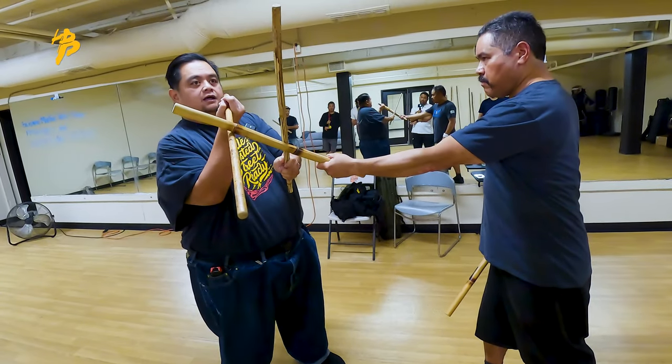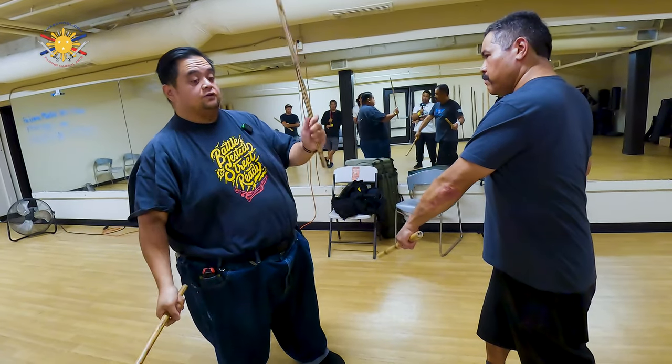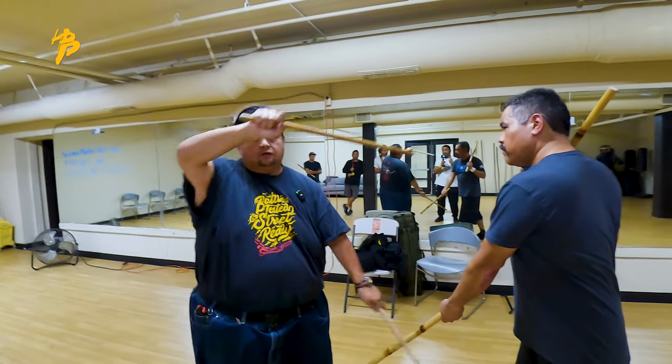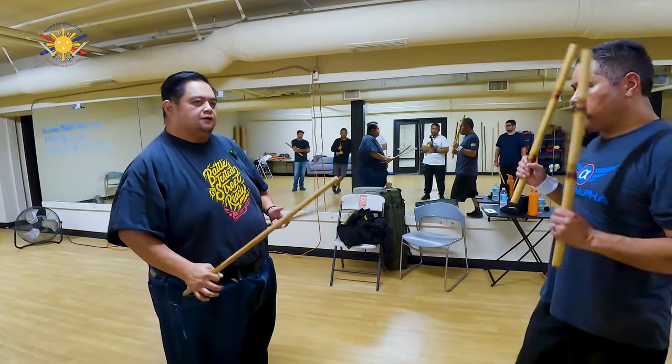He strikes with his other stick on this side. Again, I'm passing it, passing it, and then I'm countering. If I decide to go down — strike, strike — it really is dependent on what I want to do. But that's the aspect of that type of block.